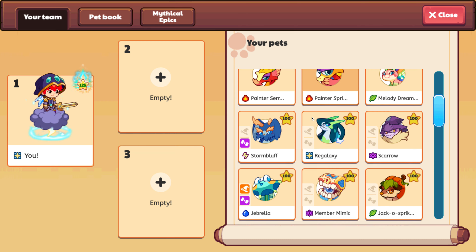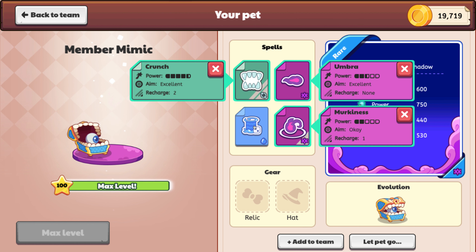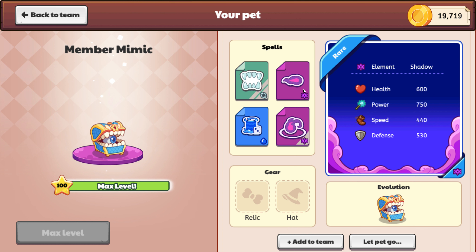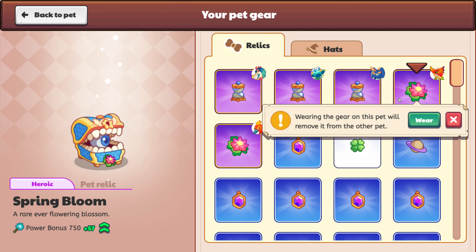You want to see the Member Mimic in action at level 100? I'll show you their spells first: Crunch, Umbra, Murkiness, and Down Portal. Not horrible spells. Their health is 600, which is trash — so never use them for PvP, but PvE is better. They do have an okay amount of power, but I know pets that have more health and power. They aren't like amazing. But if you just put some pet gear on them, they're not insanely bad. I didn't know I had two Spray Blossoms — or Booms. That's pretty nice.